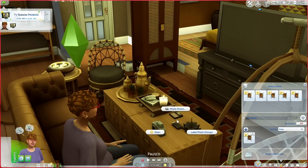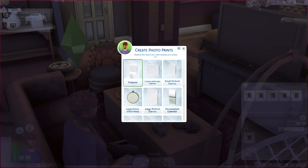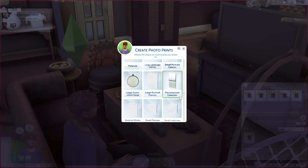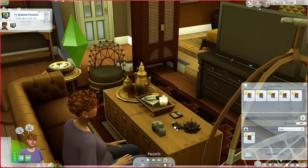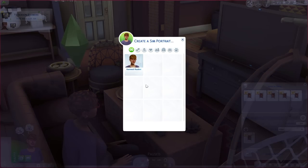Now that we have our selfies, we can click on the flash drive again, hit Photo Studio, and here we are greeted with the new option. Before I go to 'Create Sim Portrait' — again, with the Photographic Memory Mod you can create photo gifts, which is where I get polaroids and make little canvas prints and different types of images. I'll place the link to that video in the description.